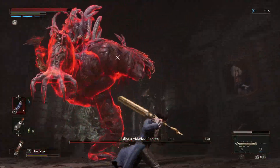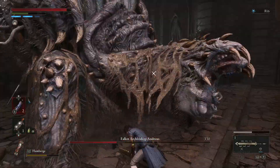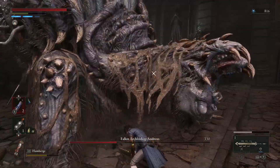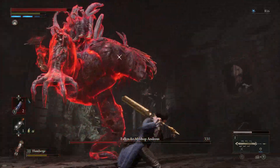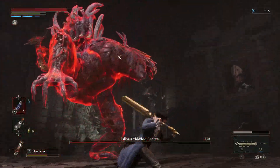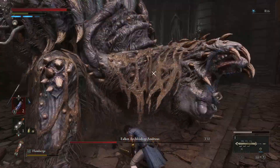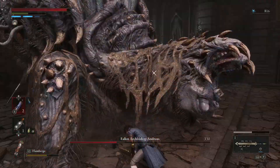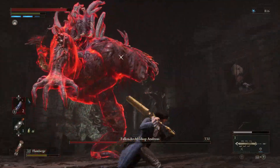Jump attacks are going to be really useful throughout this entire boss fight. Especially if you're using a greatsword, they're going to be incredibly useful in both phases when he does a slam attack. If you're not comfortable doing a fully charged heavy attack, you can just run in and do a jump attack and do a pretty decent amount of damage.